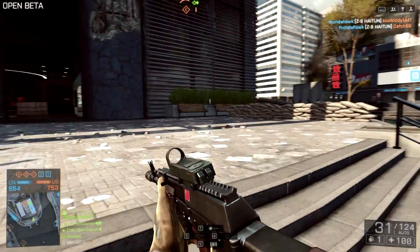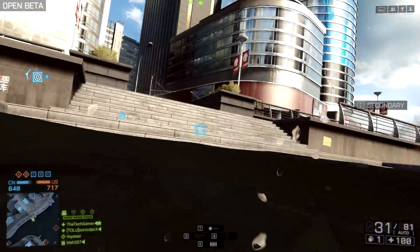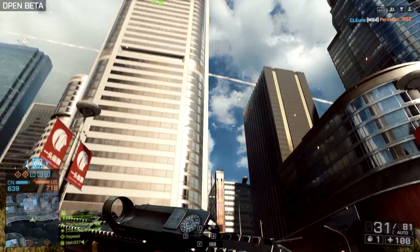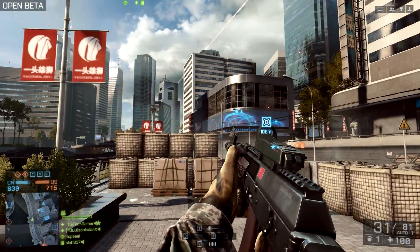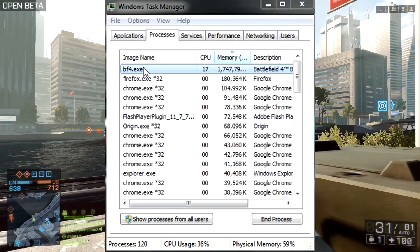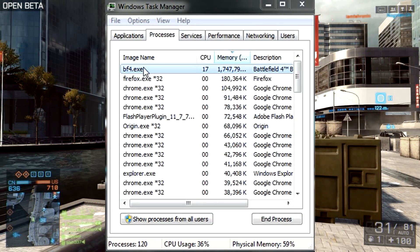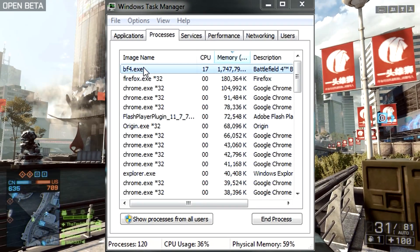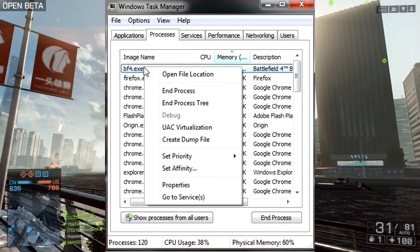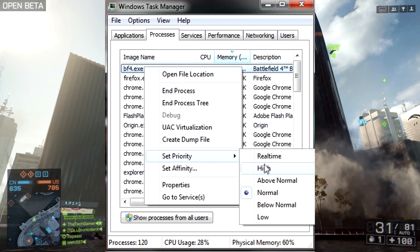First, start up the beta and from there go to Task Manager. Once in Task Manager, go into the Processes tab. In there you should see a Battlefield 4 executable — specifically bf4.exe. Right-click bf4.exe, hover over Set Priority, and click Low.